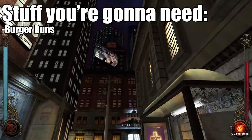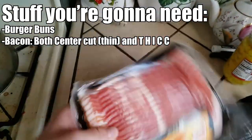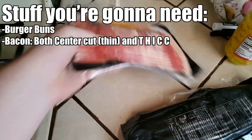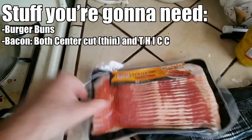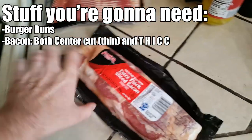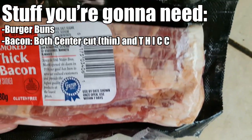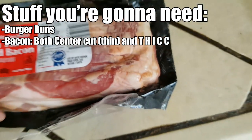We're obviously going to need bacon — two kinds. We're going to need the center cut kind, preferably the thinnest bacon you can find. And then we're going to need the thick stuff, the dummy thick stuff — the extra thick cut that's less of a thick cut of bacon and more like an extremely thin cut of pork belly. That stuff is going to come into play later.